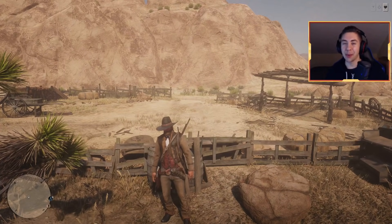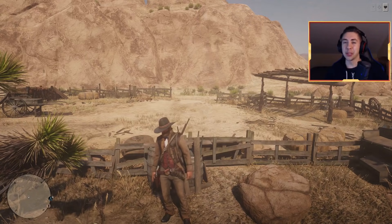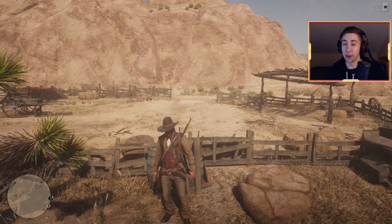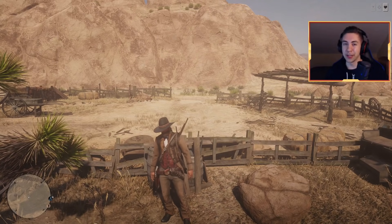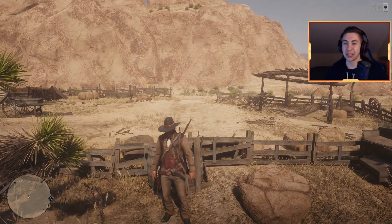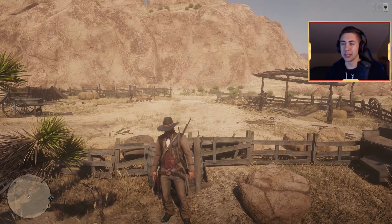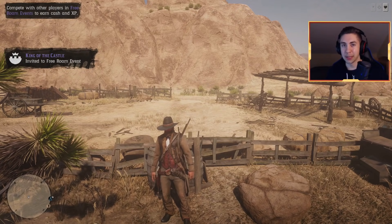What is up my dudes, Kevin here back with a brand new Red Dead Online video. Today I'm going to be showing you guys something crazy - a brand new glitch or bug where you're going to be able to make fish just spawn out of thin air. They just appear out of nowhere; you don't need water, a fishing rod, or anything. If this is helpful, remember to drop a like and comment down below what you think causes this to happen.